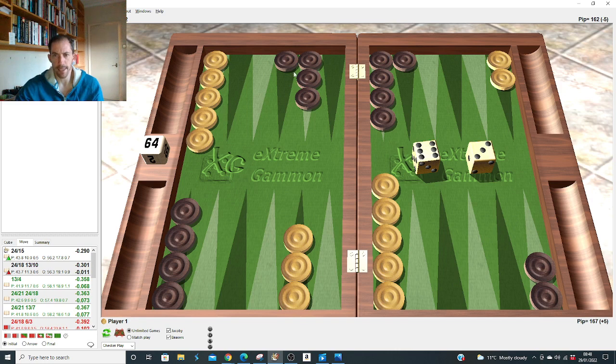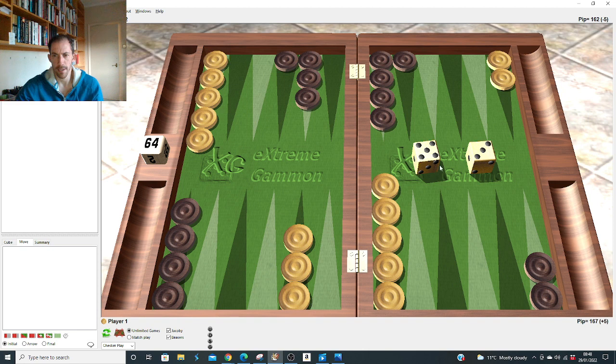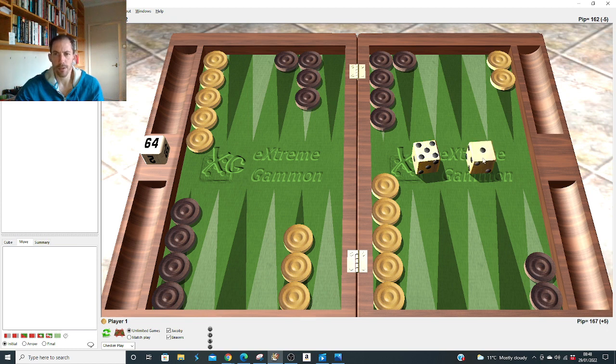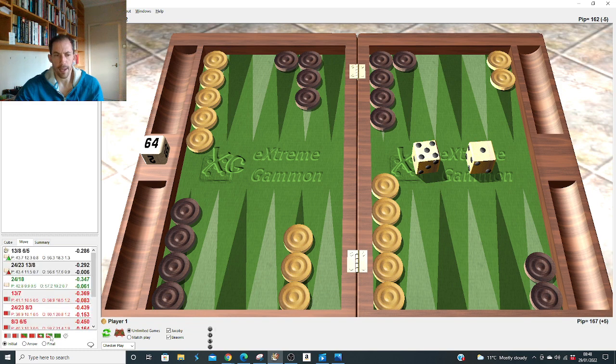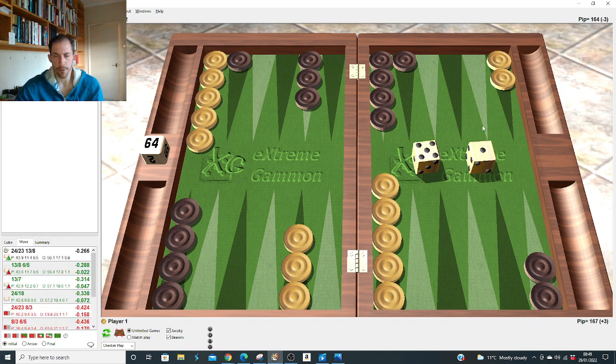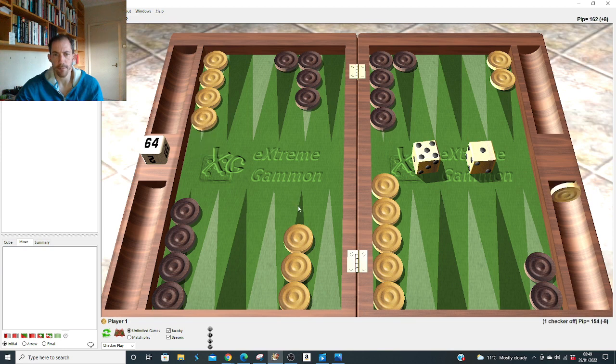Six-two: obviously hits. Six-one: makes the seven point. Onto fives: five-four hit and down, always right. Five-three hits. Five-two: after the 2-1 we learned to split, and I don't see why it's different here — about to get primed, don't come down or slot. Five-one: I think it's better to slot the five point marginally, because fours are so beautifully duplicated when you're about to get primed, giving a great chance at counter-priming.